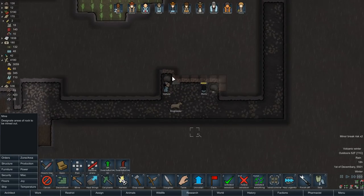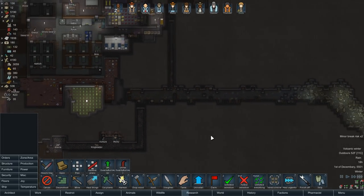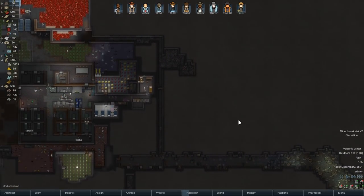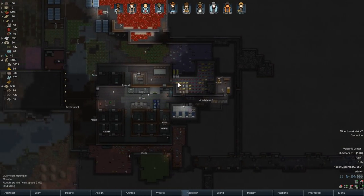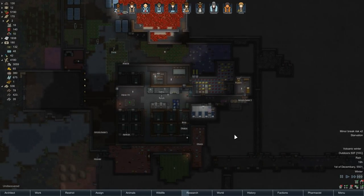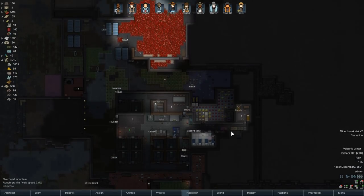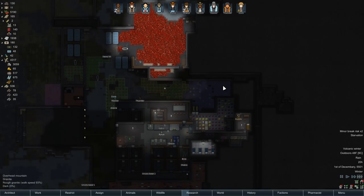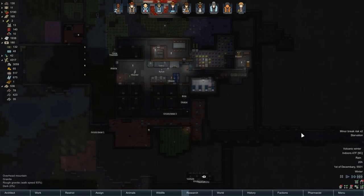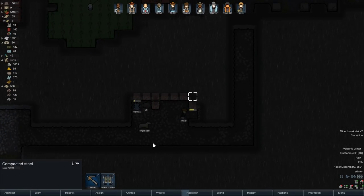There's steel up closer to my base, but I just want to get this bit done because we're going to fill this up with anti-bug material. Nobody's ever starved to death in one of my colonies — now that I think about it, that's actually true. Mind you, we've turned to cannibalism every once in a while, but that's not really the same thing, is it?